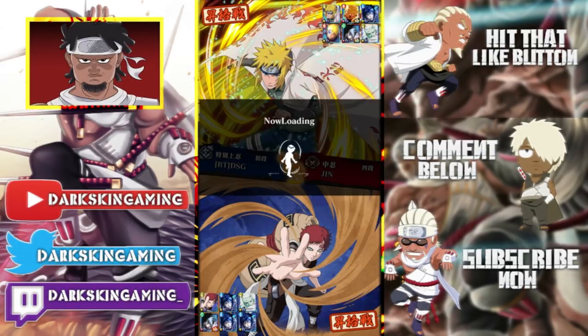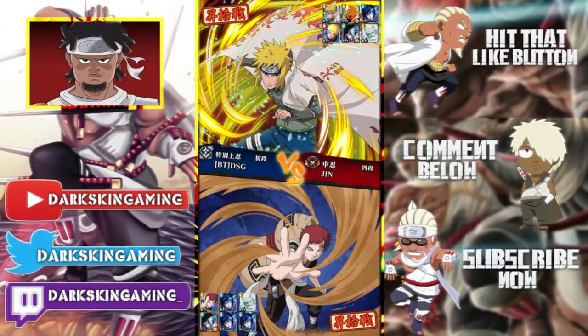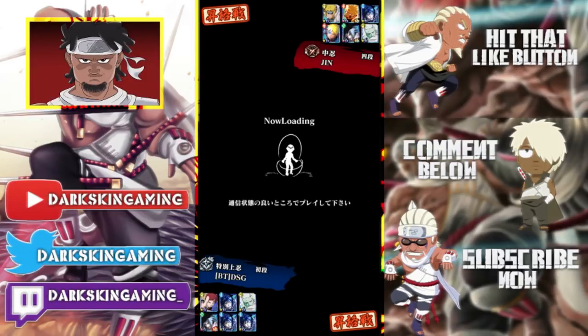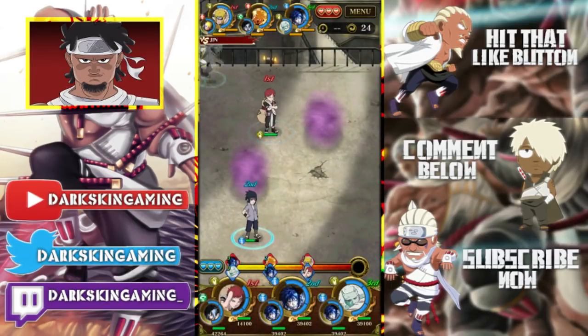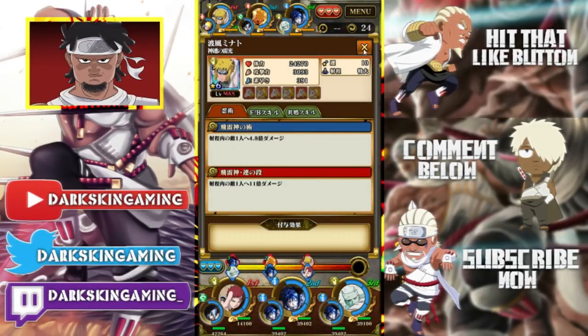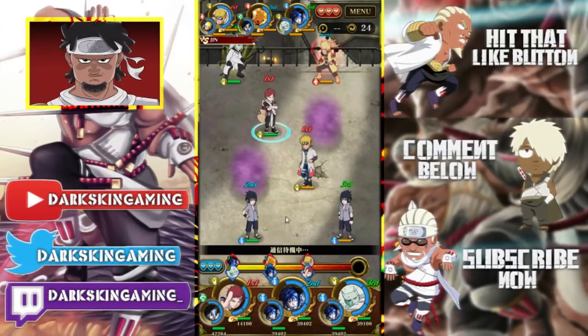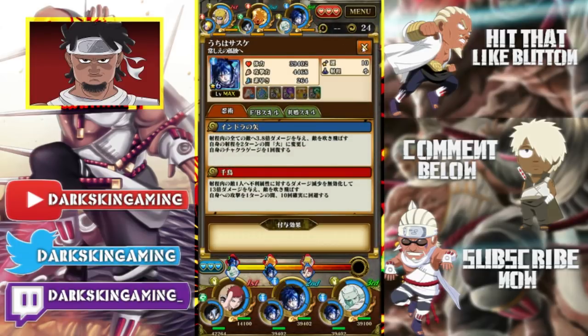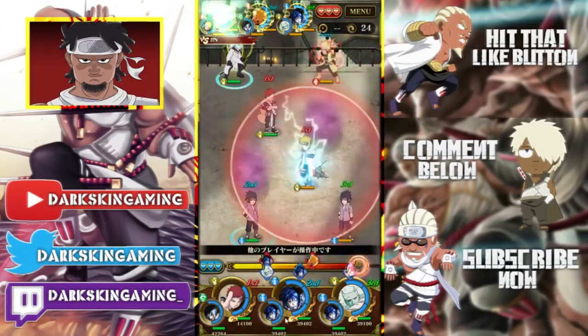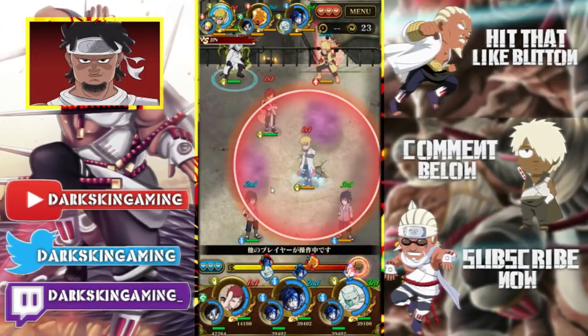We're going against a Minato team — he also has Naruto and Sasuke Ultimate but they're not max speed pilled. His Minato is max though. We're going to take out that Sasuke — we won't one-shot him but we will kill him. He's faster though, so he kills my Gaara, which is kind of sad.